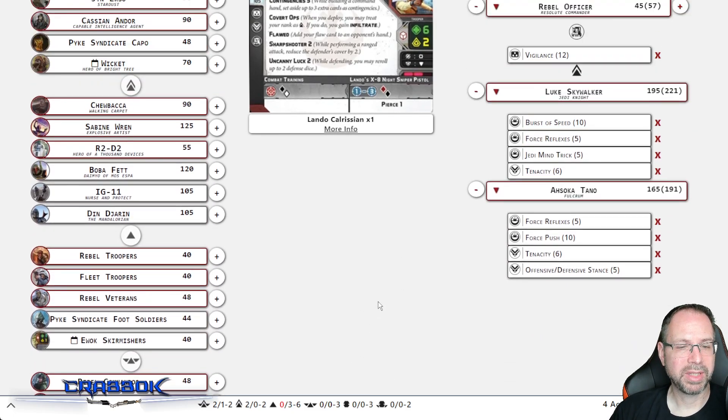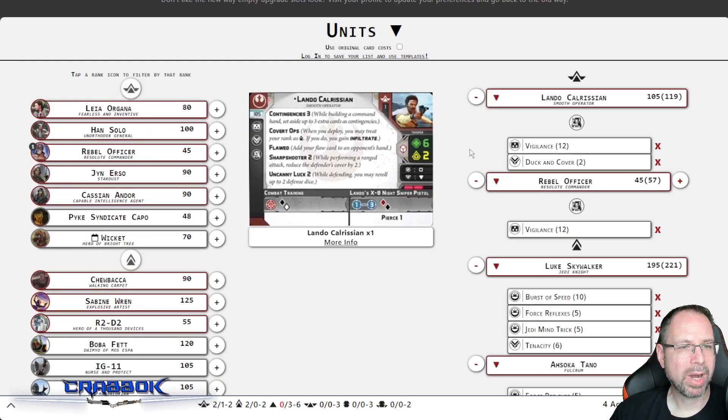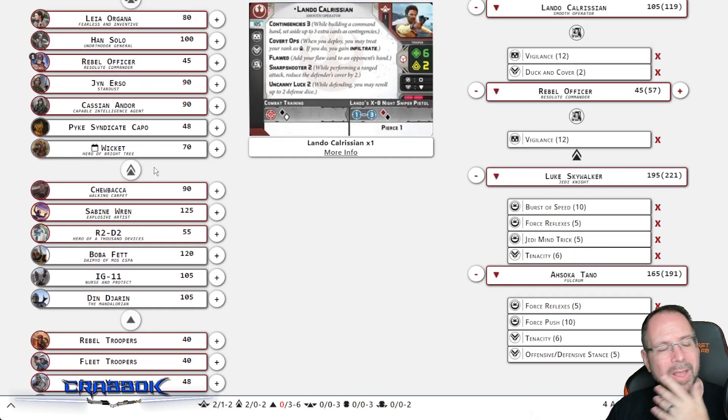We're already at 588 points, so this is not going to be a high activation count list. But that's okay — a lot of Rebels can get high activations really easily. If we wanted more activations, we could drop Lando and put some other core in there — strike teams and all that other stuff. But I'm going to have some fun here.